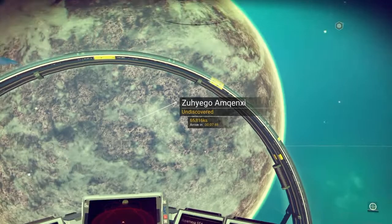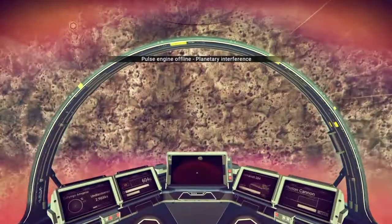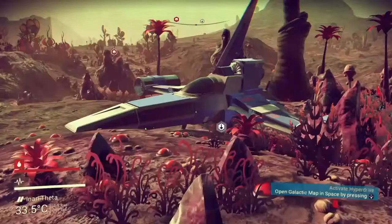Before you get too attached to the name Zuhiegyo M. Quenxi — Academy, don't. I'm changing that to Inari Theta as soon as I land. Nothing wrong with a Viking name, of course, except I can't pronounce it without spitting, which is considered impolite by most advanced races in the galaxy.